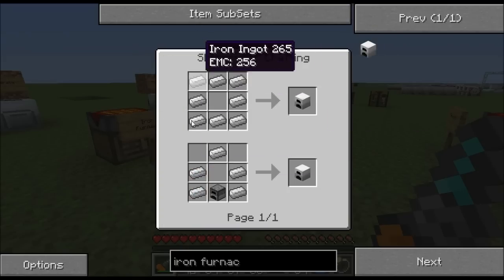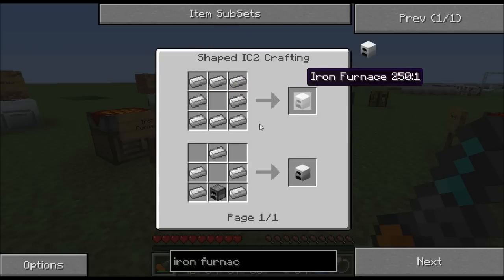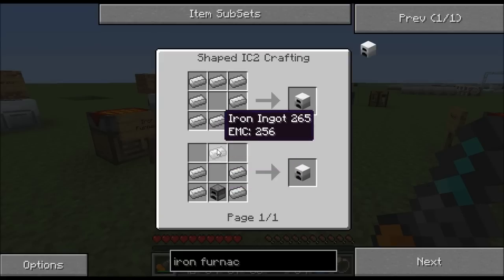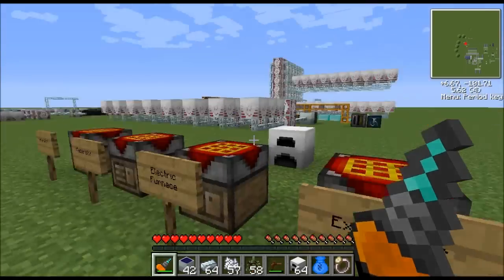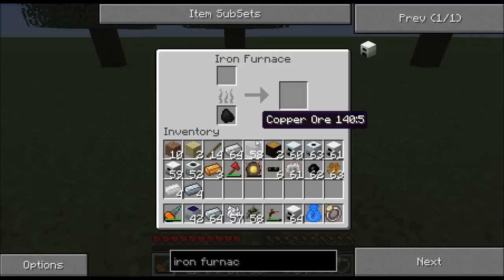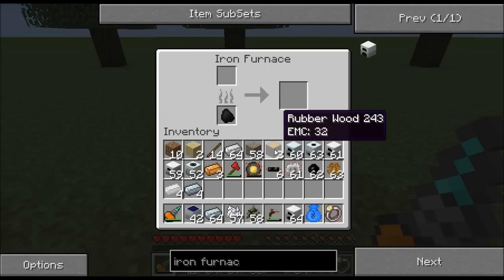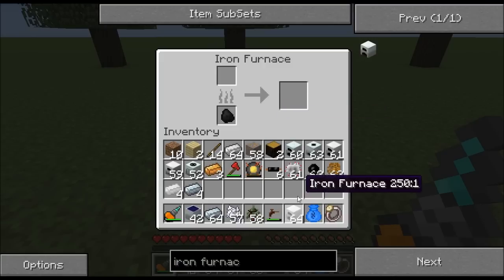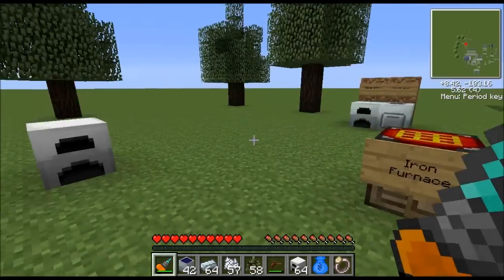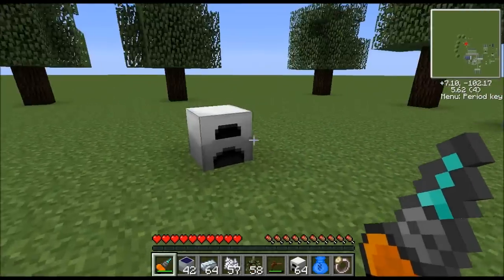Some items have more than one recipe. For the iron furnace, you can put iron in a circle, or you can use a regular furnace with iron placed around it — either works. I have an iron furnace set up right here. It works just like a regular furnace except it cooks stuff quicker, so you can put something in and it'll cook a lot faster.